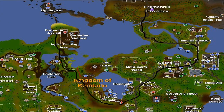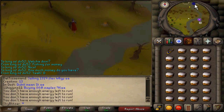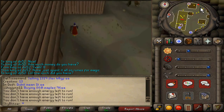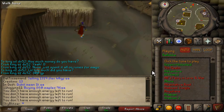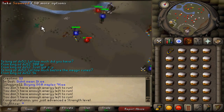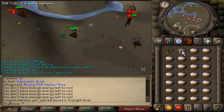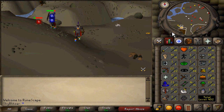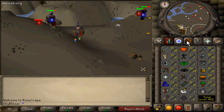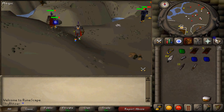Rock crabs are still very, very effective training because of their high hit points and low defense levels. They can be crowded, but that's usually not a problem if you get on later in the day when fewer people are on. That map shows how to get to the rock crabs — again, using a gamer's necklace to get to the point marked on the map. You camp out there with the cakes you got and just hack away. I got my strength and attack levels up quite a bit — four strength levels and five attack levels. The cakes actually last a while because rock crabs don't really hit much, even if you're a pure.